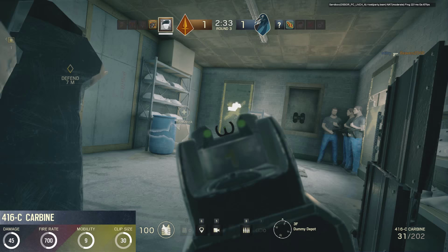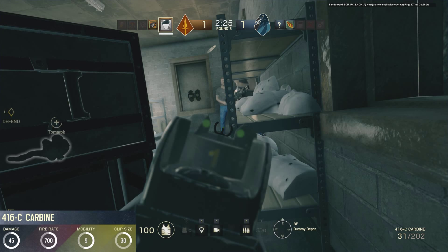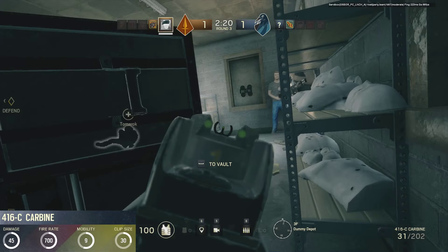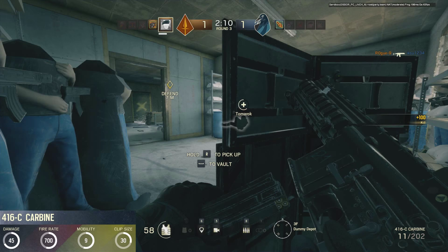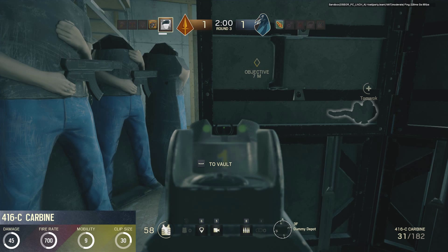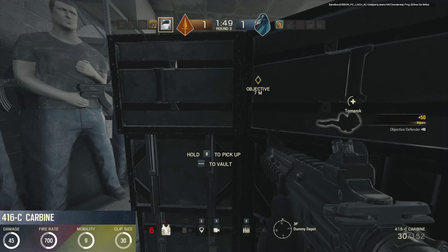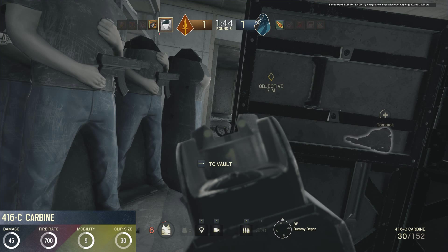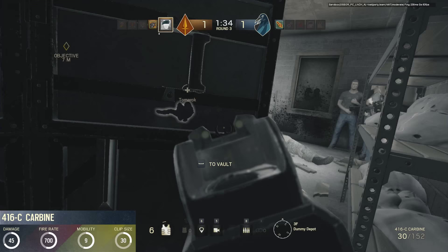Last but not least we have the GSG9, and first up for them is the HK416C Carbine. In service since 2004 and produced by Heckler & Koch, this is the ultra-compact version of the HK416, which itself is based on the AR-15 platform. The HK416C is in fact so compatible with other rifles from the AR-15 family that the upper receiver is sold separately and can be attached to other rifles such as the M4. In the game, the weapon has a slightly below average damage rating of 45 and slightly low fire rate of 700 rounds per minute, but an increased mobility rating of 9. With a standard magazine size of 30 rounds, these stats make the weapon the weakest rifle of all in the game. But it is worth noting that as of the closed beta, this is the only rifle available to defenders, with the only other options being submachine guns and shotguns. So with this in mind, the HK416C is actually one of the most effective weapons you can use if you're playing on the defensive team.